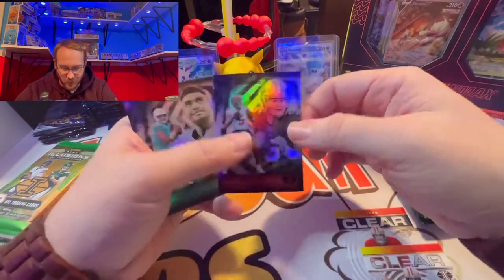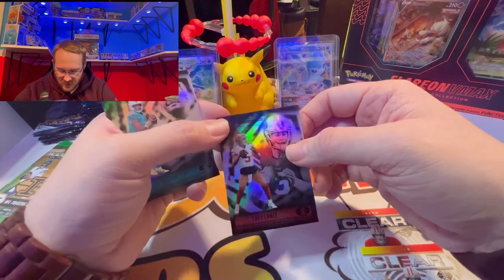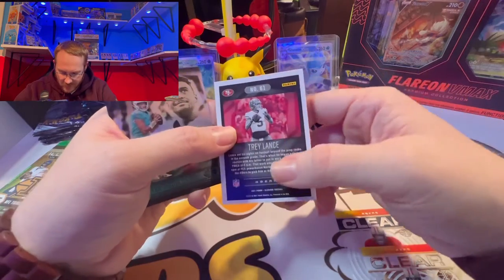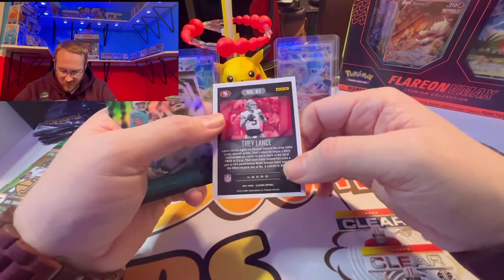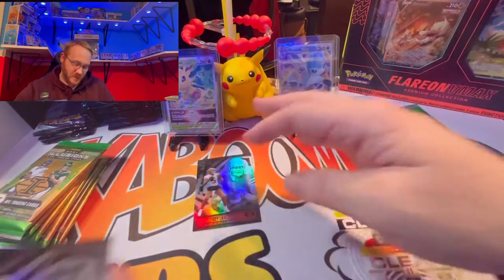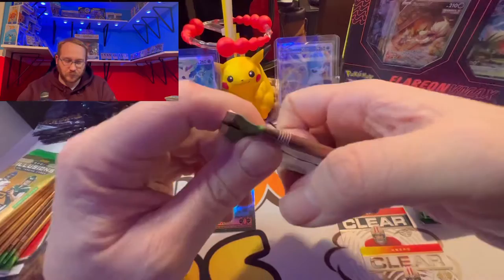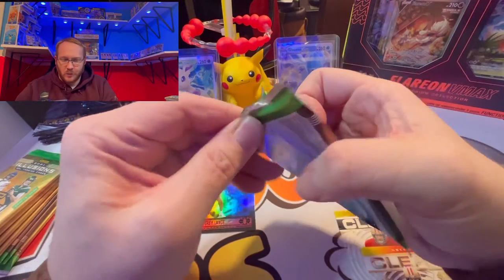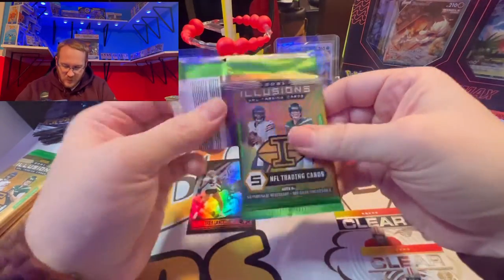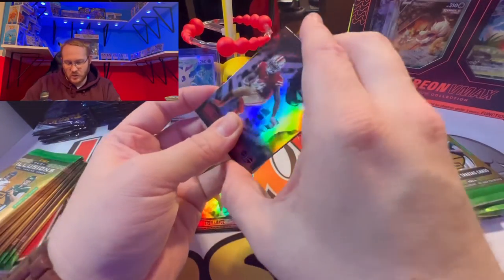With the Illusions set, it's one of my favorite sets just because of the style of the card. They all have that rainbow prism look. You got your rookie shield up top if it's a rookie, you got the team, the player, and their position. On the back there's a little description of the player and the team, and the card number up top. I wouldn't say it beats Limited football or Prism, but it's right up there with Mosaic.